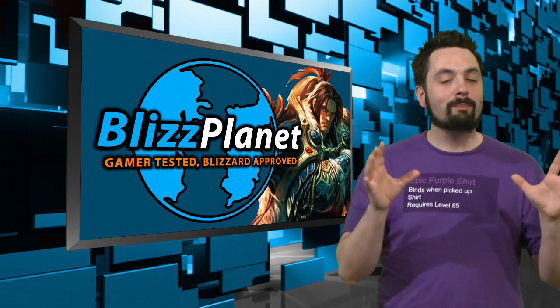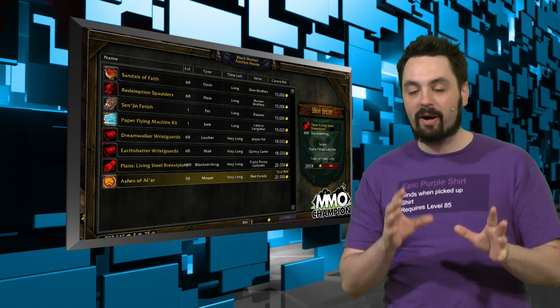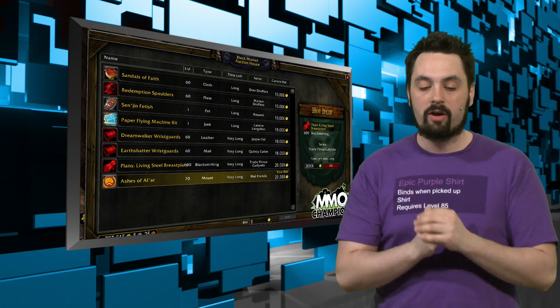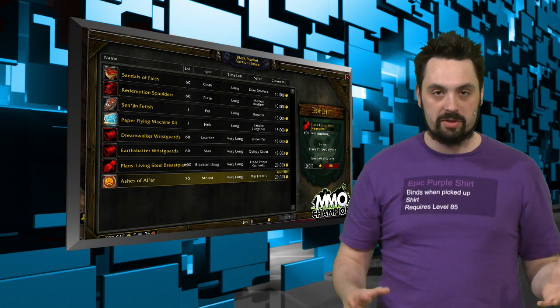Next up, a little data mining. There is a black market auction house on its way. MMO Champion has done a little bit of data mining and found this black market auction house in the code for the Mists of Pandaria Beta. What it allows you to do is buy rare items, mounts, pets, recipes, all sorts of things.